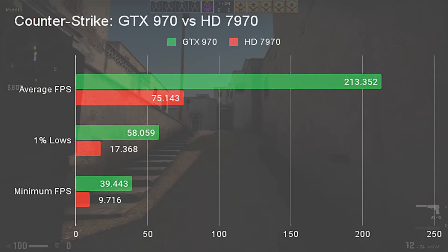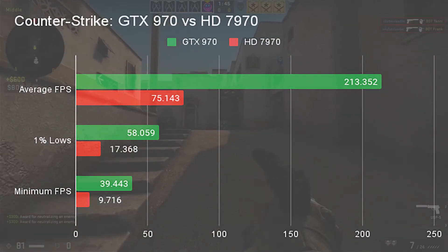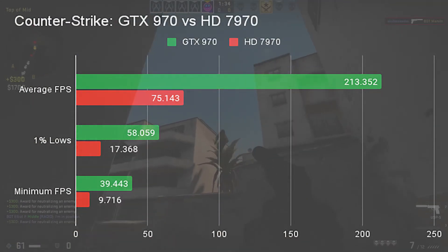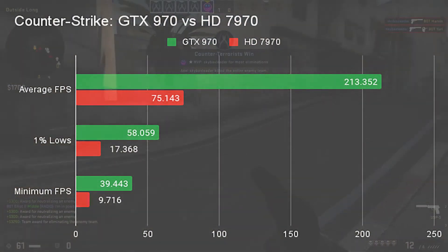In CSGO at 1080p high, the 7970 achieved 75 FPS average against the GTX 970's 213 FPS. While definitely playable, these frame rates aren't competitive and I'd definitely recommend dropping the resolution or the quality on the 7970 if you're planning on playing online matches, and especially if you're planning on playing ranked.